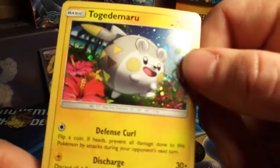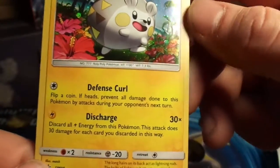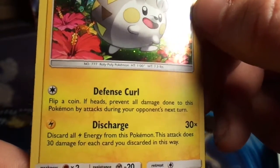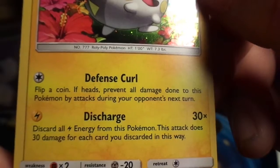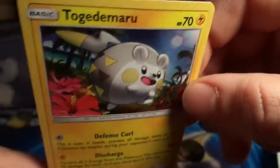So here is the Togedemaru promo. It has 70 HP. It has the attack Defense Curl — flip a coin, if heads, prevent all damage done to this Pokemon that attacks during your opponent's next turn. And Discharge for 30 times: discard all lightning energies from this Pokemon. This attack does 30 damage for each card you discarded this way. So we're going to go ahead and put this bad boy in the back.